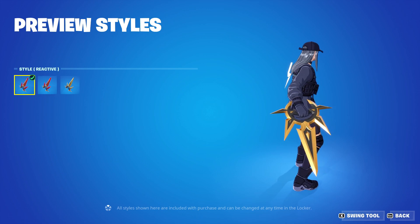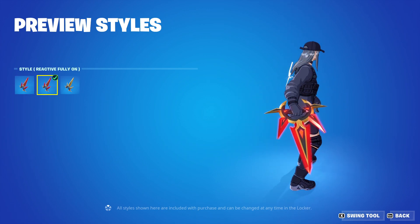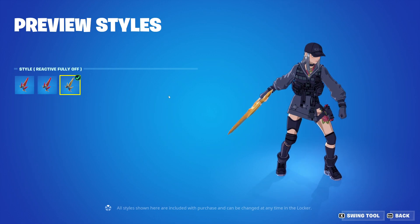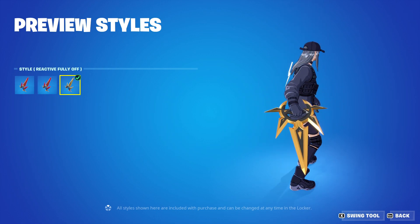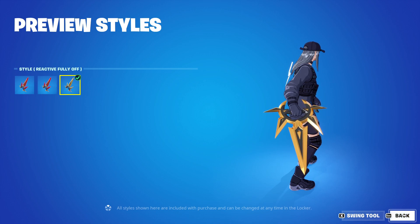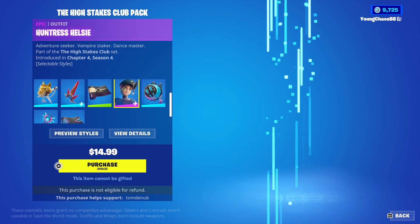Westward Knuckles is a harvesting tool — pretty clean, gold and black. In the reactive variant it has the reactive fully on where some red starts to appear and it actually glows pretty nicely. The reactive fully off is just plain black and gold. This is a harvesting tool, and then we also have a Loosened Look wrap.